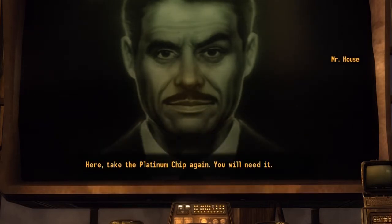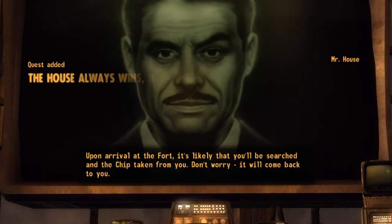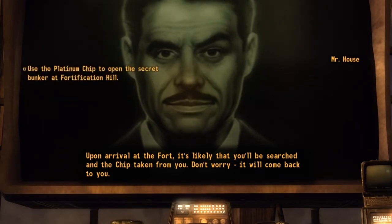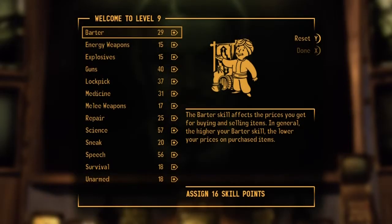Alright, I'll do what you ask. Here, take the Platinum Chip again — you will need it. Upon arrival at the fort, it's likely that you'll be searched and the chip taken from you. Don't worry, it will come back to you.